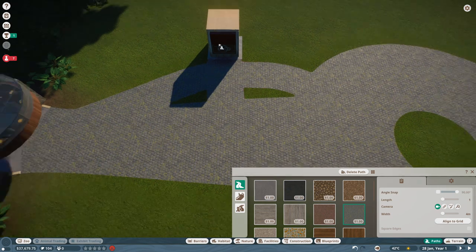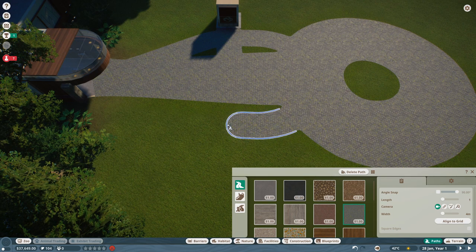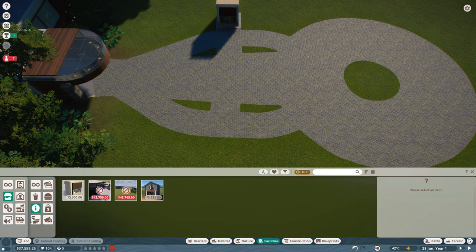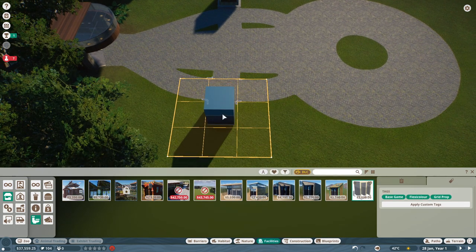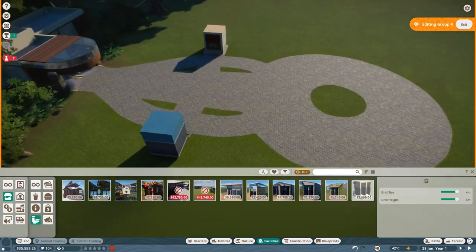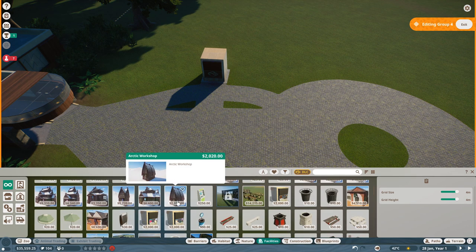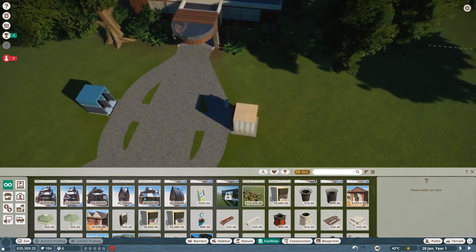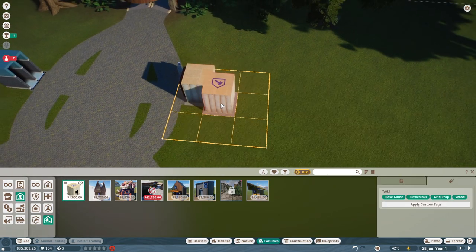There might be a queue starting to happen in front of this building, and I don't want people to mess up there. On the other side we will also place one important facility which guests can use a lot, and that's toilets. Then we will also plop down the automatic transaction machine — ATM — so guests can withdraw money.